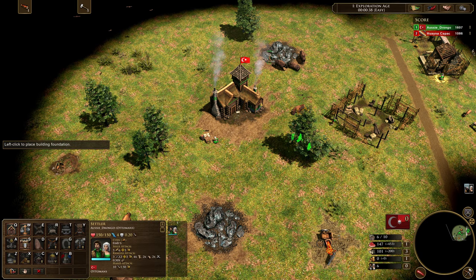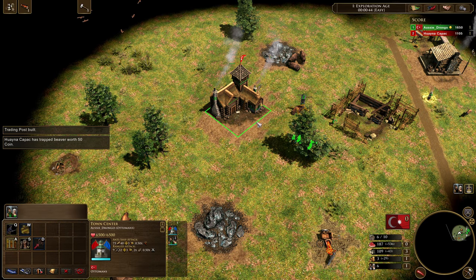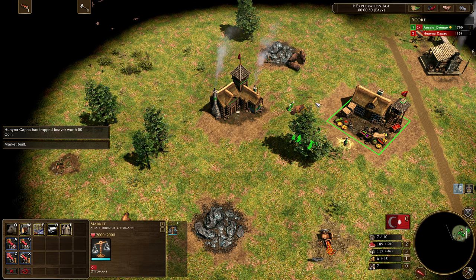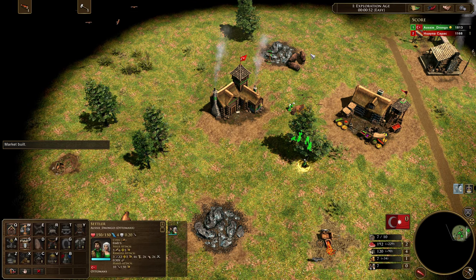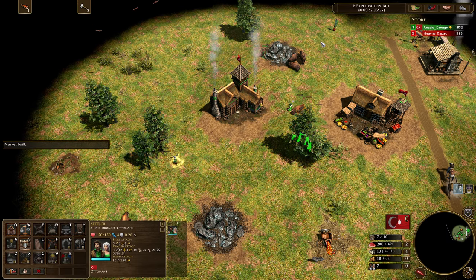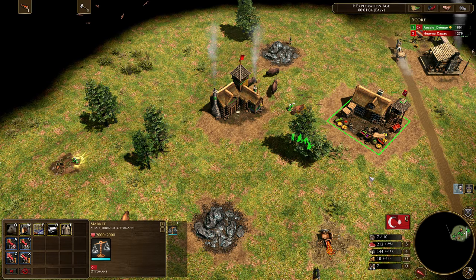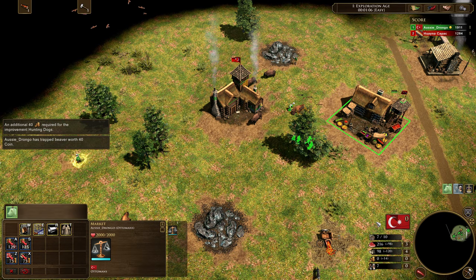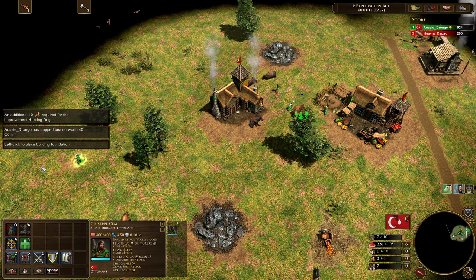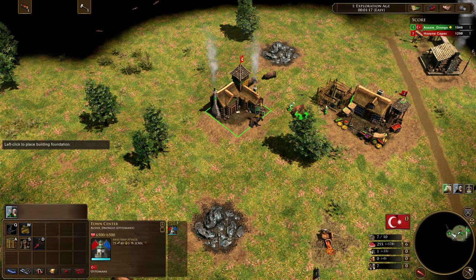We're going to stick one villager on food mining, and send all the rest out. The idea is that we're going to be dropping a market and getting hunting dogs as soon as we can. We need to keep enough resources in our bank to drop a house as well, so that's why we're chopping that wood. You can see we're at 135 at the moment, so we'll stop once we get to 150. Then we research hunting dogs and move villagers off to drop down a house. We've got enough resources for a trading post, a market, hunting dogs, and a house.